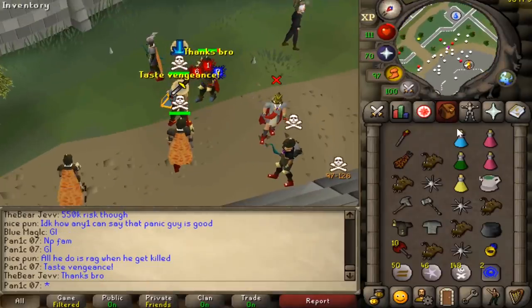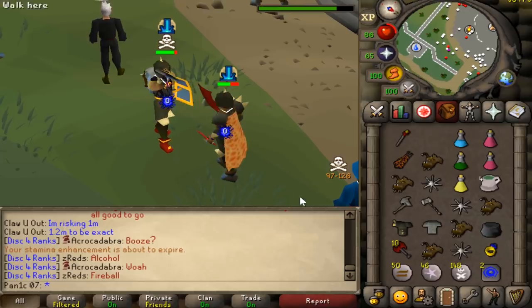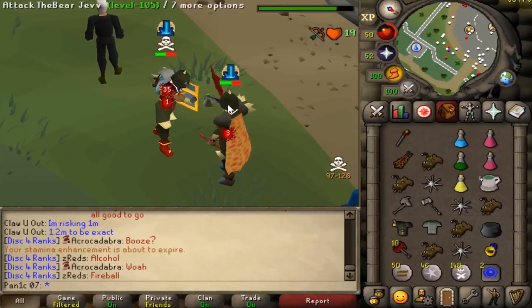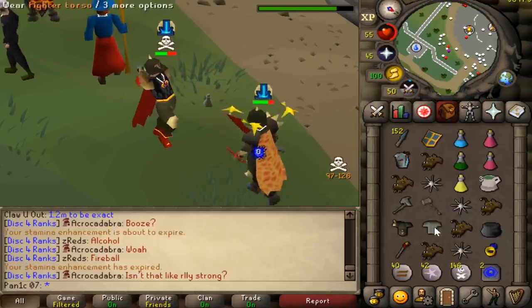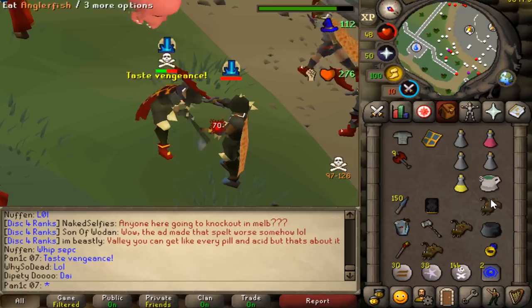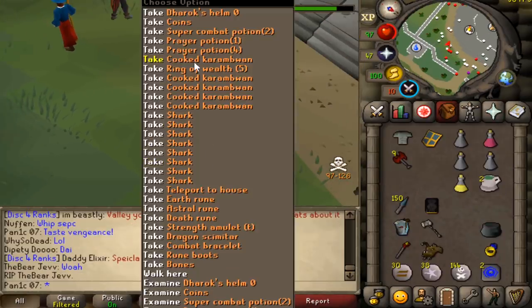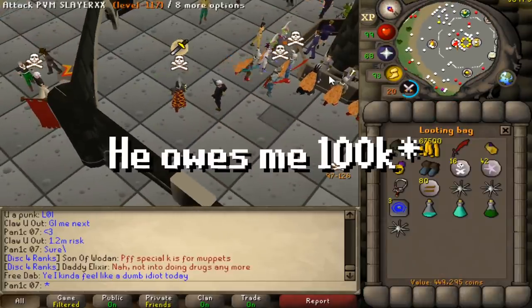We'll take your 500k. I should have brought the item that lowers my health because we have PID and I want to go for it, but I can't because of my health. Oh here we go — we got him. Good fight man, a little bit of a lag spike but at least we got the kill. PK'd 500k — god wasn't lying.